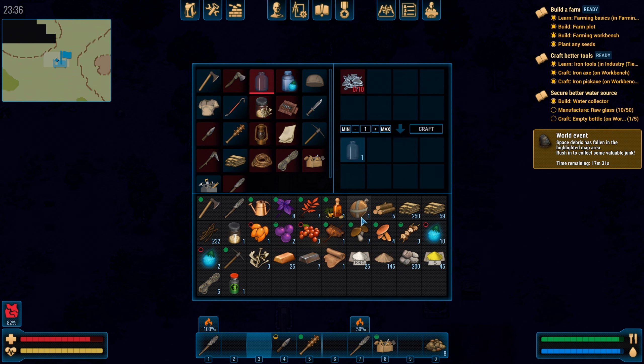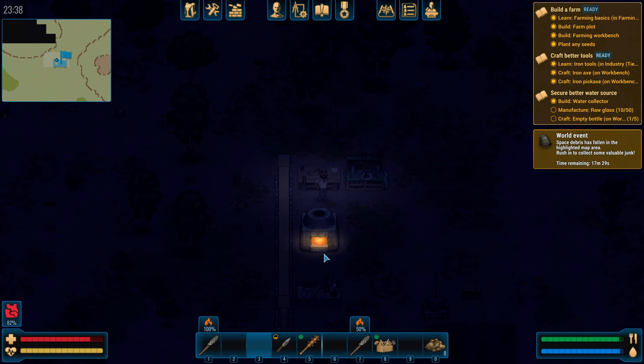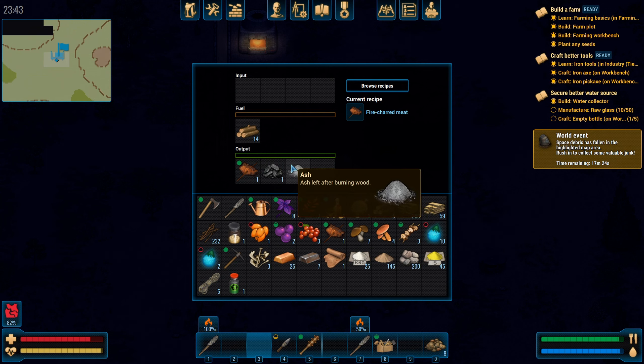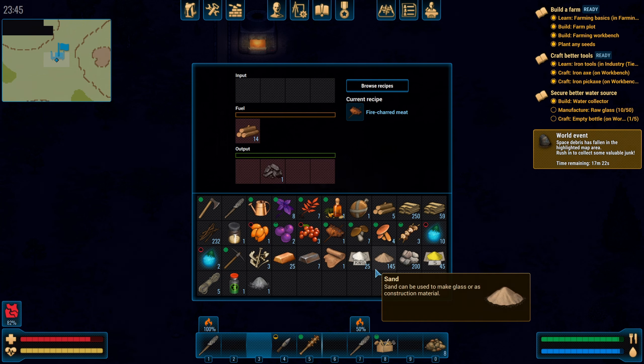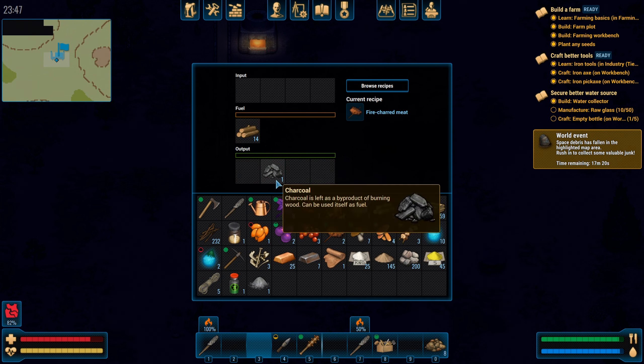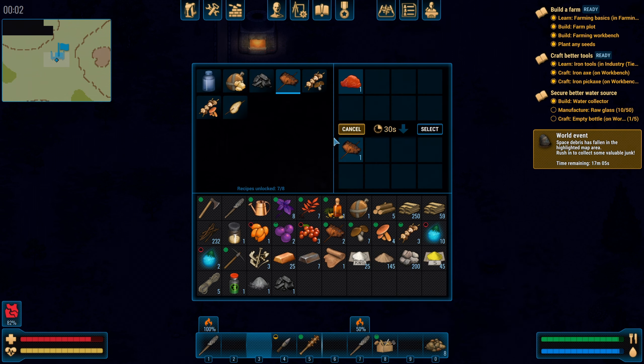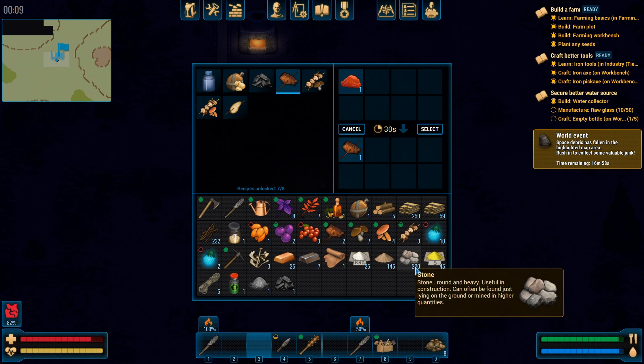Can we make another jar? We need broken glass — we've got sand and a tiny bit of ash. Not much ash though. There's no recipe for ash — I kind of wish we could just produce ash. Probably a way to do it, I'm not sure what it is.